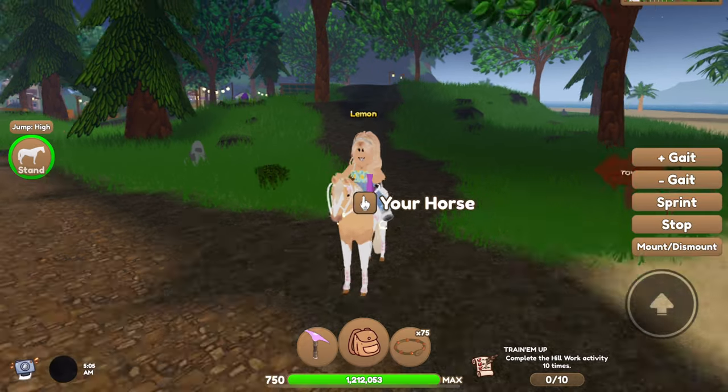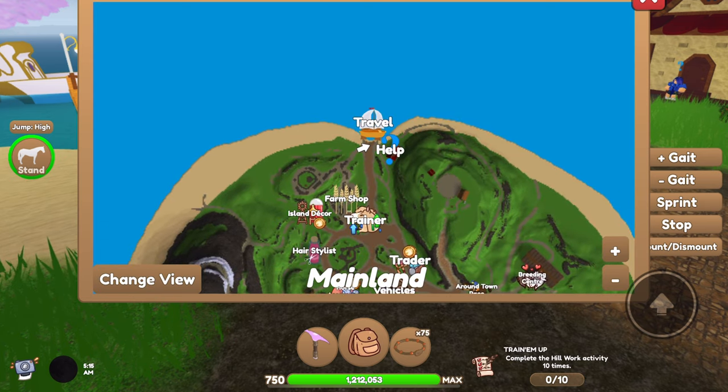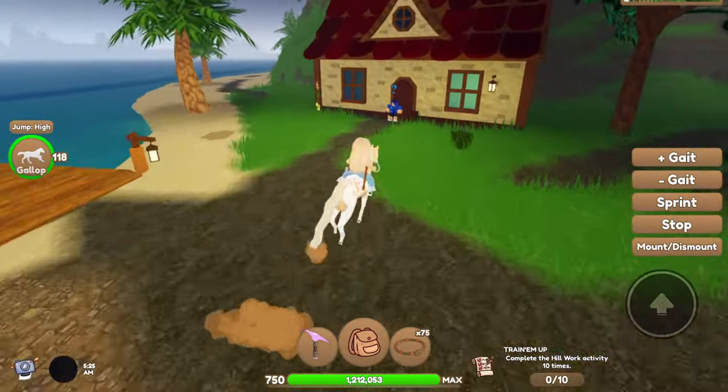Shella is located on the mainland. She is right over here on the map. She's at the help section right there near the travel. So you're just going to go ahead and walk over here to her.